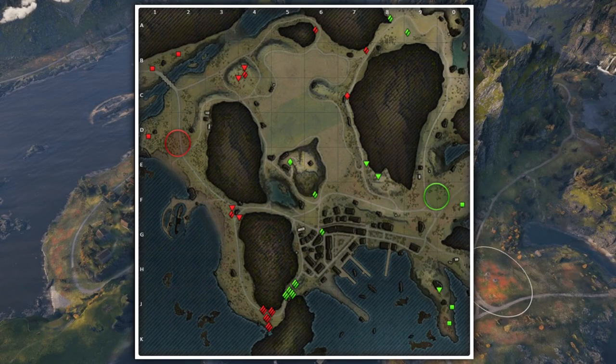Ja, wie ihr seht, ist dieses Video auf Deutsch – mehr dazu später. In diesem Video geht es darum, wie man Fjord perfekt spielt. In dieser Situation starten wir im Osten und dann sieht Fjord ungefähr so aus, wie ich das hier aufgezeichnet habe. Jetzt ist die Frage: wo geht man hin? Die wichtigste Position auf dieser Karte ist diese Mitte hier. Das ist die wichtigste Position.